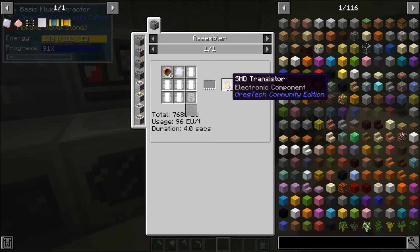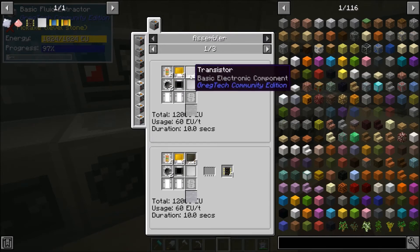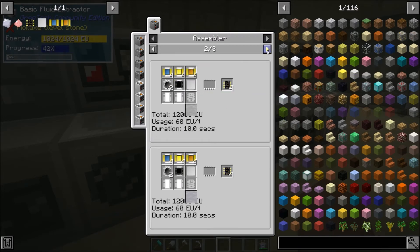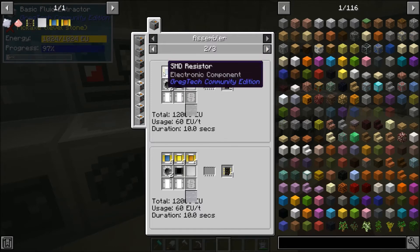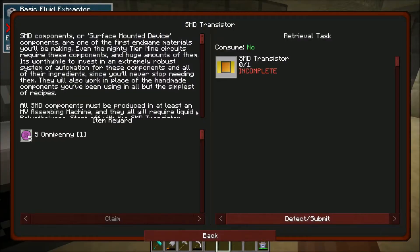We can use transistors in place of the basic transistors for making the refined circuits — instead of using these basic transistors, we can use the new ones, along with the new capacitors and resistors. So that's definitely nice to have.